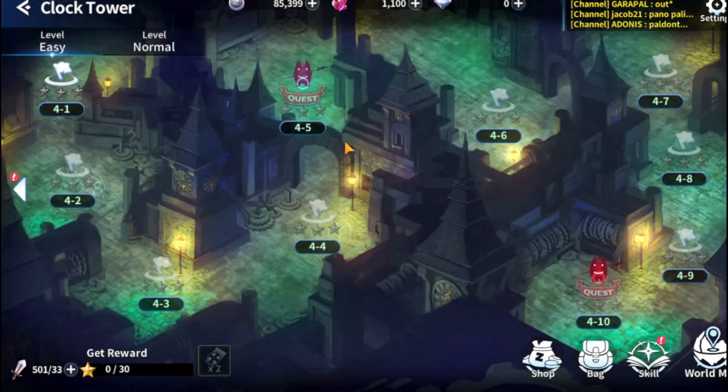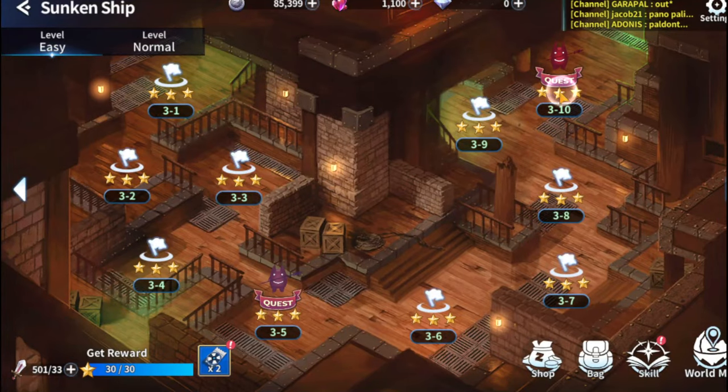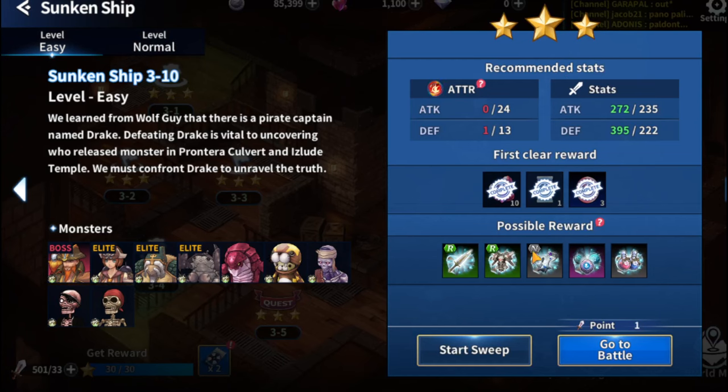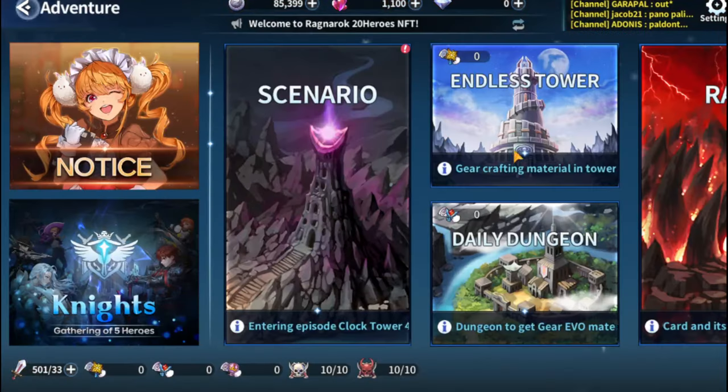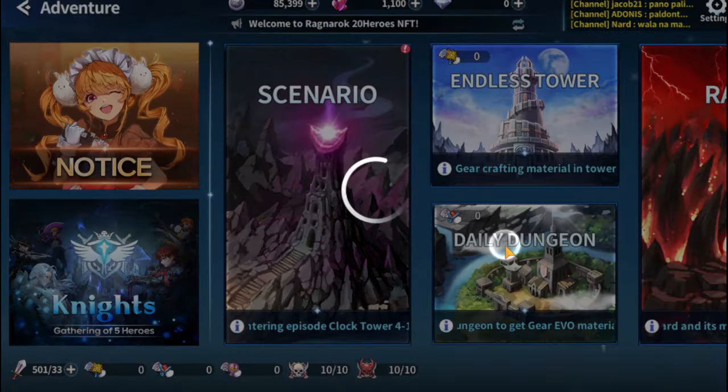The Scenario is the main dungeon where you can get experience and items, with possible rewards shown here. The Endless Tower is also a solo dungeon — most of the dungeons here are solo, and the daily dungeon is solo as well.